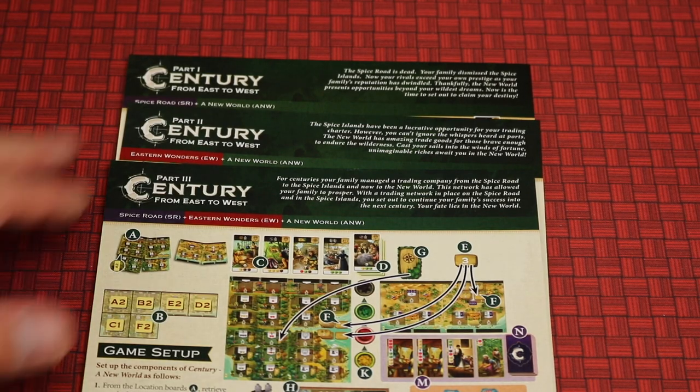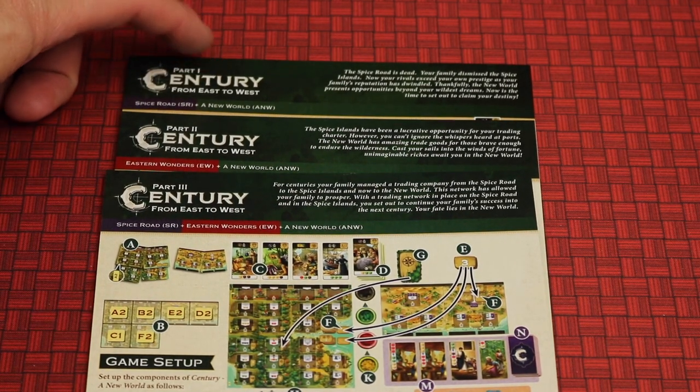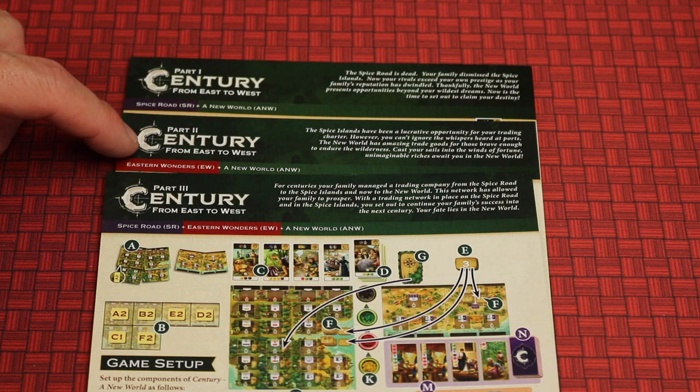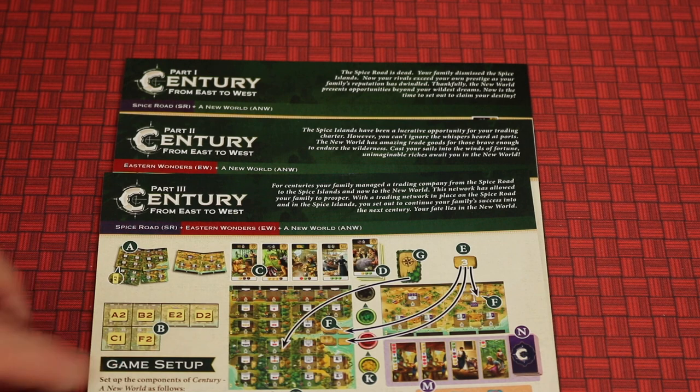One of the coolest things about this game is that you can combine it with the other Century games. Spice Road combined with A New World uses one set of rules; Eastern Wonders combined with A New World uses another; and if you want to use all three, there's a third rule set. You can combine them in all sorts of different ways.